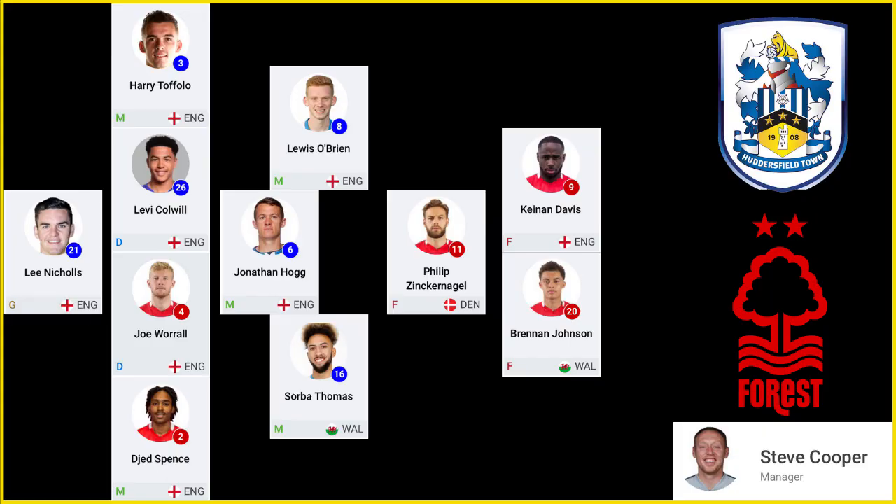Last pick then — has to be a Huddersfield player, has to be a central midfielder. So we're either going for the energy and height of John Russell or the experience and defensive cover from Jonathan Hogg. I think we've got plenty of physicality, so I want that leadership — especially having left Steve Cook out. We're going to stick Jonathan Hogg in our central midfield to complete our combined 11.